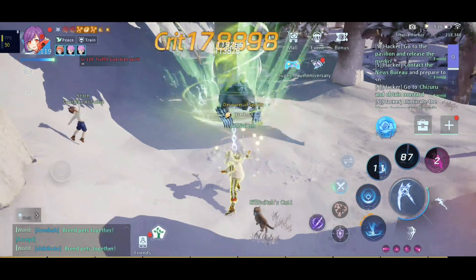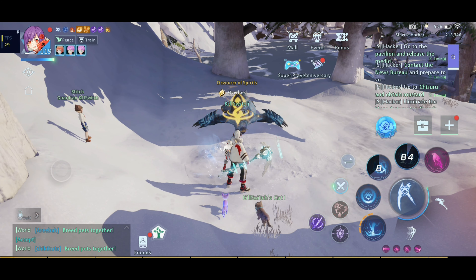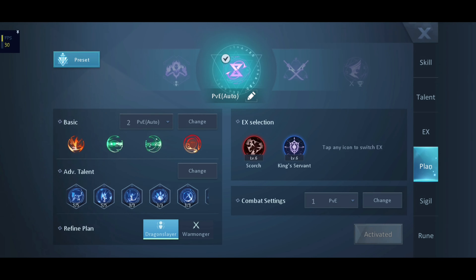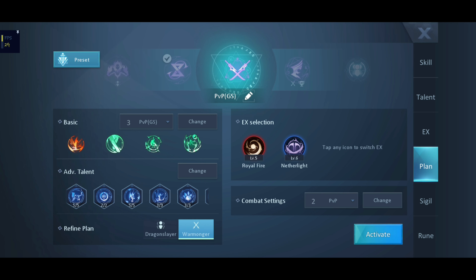For the refined plan, always use Dragon Slayer for player vs. environment. Egg selection will depend on your gameplay — for me, as always, Scorch. And for the X buff: King's Servant. For combat settings, you will use this manually so you won't use your auto. For the skill rotation, I am still using my old skill rotation, so check out the Reaper playlist for that video.